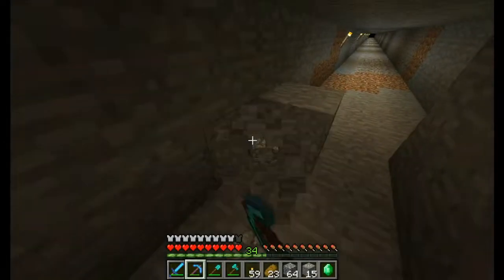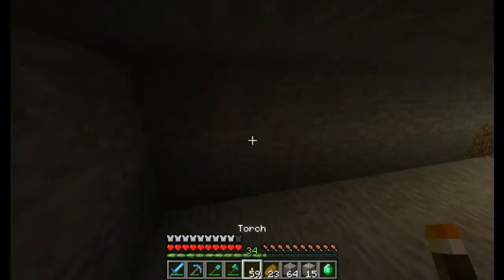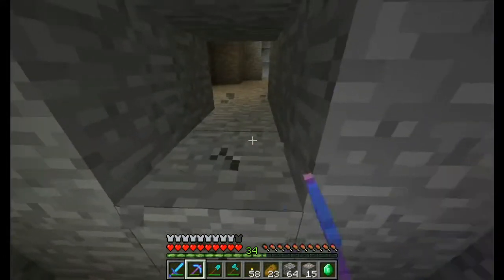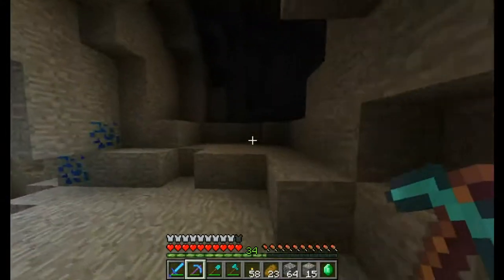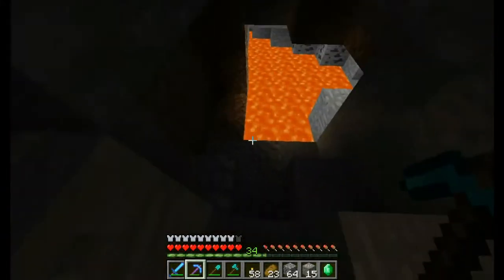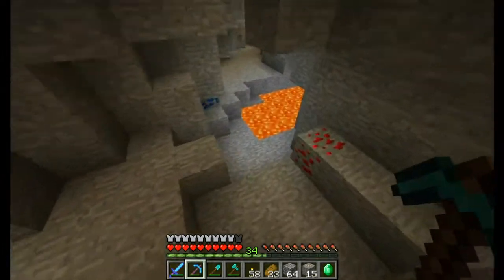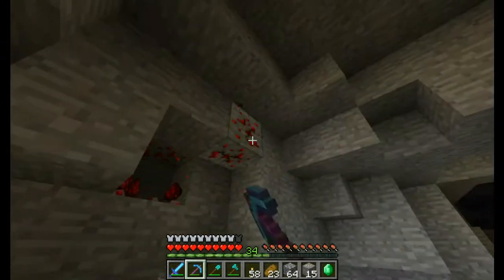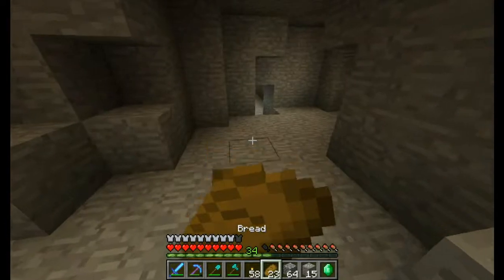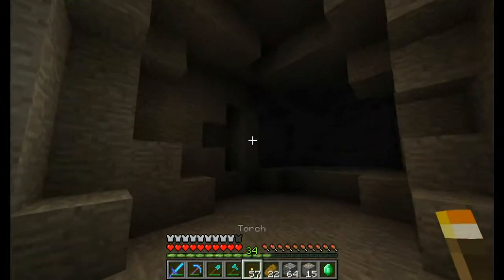Nothing good so far besides the emerald, but I don't even have a village near me to actually trade, because emeralds — if you aren't a big Minecraft player and this is the first time you've ever watched someone play Minecraft — emeralds are used to trade with villagers basically. I'm trying to light up this area as much as I can. Oh, a cave — sweet! Quite the cave. Diamonds? How about some diamonds? We found ourselves a cave. We're on level 11, which I thought was diamond level. Let's mine some of this stuff and see what we can get here.